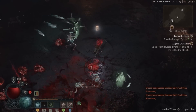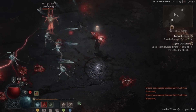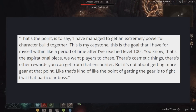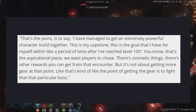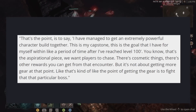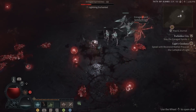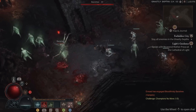If you're playing a seasonal character, of course, it would reset. But the ultimate challenge will be: can you face off against this boss with a hardcore character? That's going to be insane. The point is to say you have managed to get an extremely powerful character build together — that's your capstone, the aspirational goal within a period of time after reaching level 100. There are cosmetic things and other rewards you can get from that encounter, but it's not about getting more gear at that point. The gear is the means to fight that particular boss. They did confirm that yes, there are cosmetic rewards you can expect from that boss encounter.